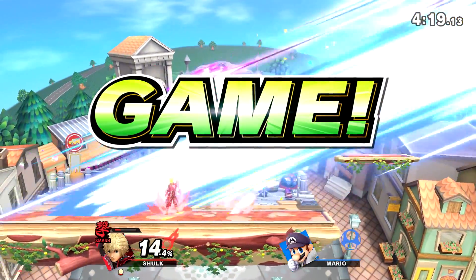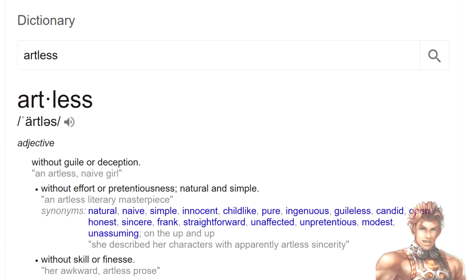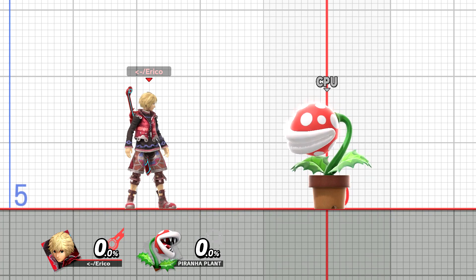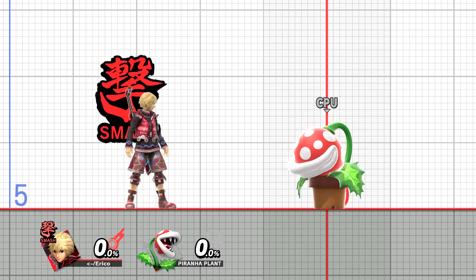Shulk without any Monado Arts is typically referred to as vanilla, but he may also just be called artless, depending on who you are talking to. Shulk has two ways to get into these Monado Arts. You can either go the generally slower way, which is by doing quick presses of the B button until you get to the art you want — which we call cycling. Or you can go the fast way, which is holding B for a short amount of time and then moving the left joystick in the direction of each art you want, and then letting go of B when you are over that art.